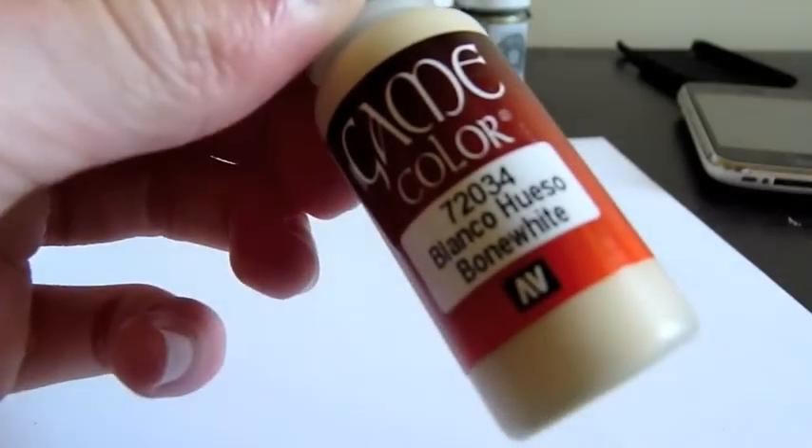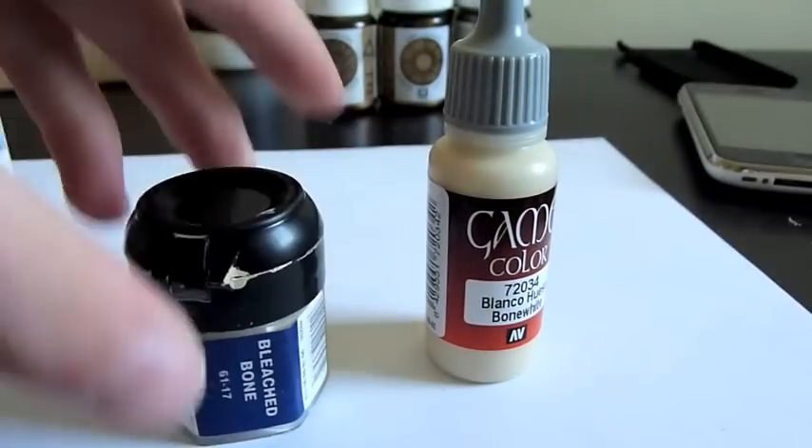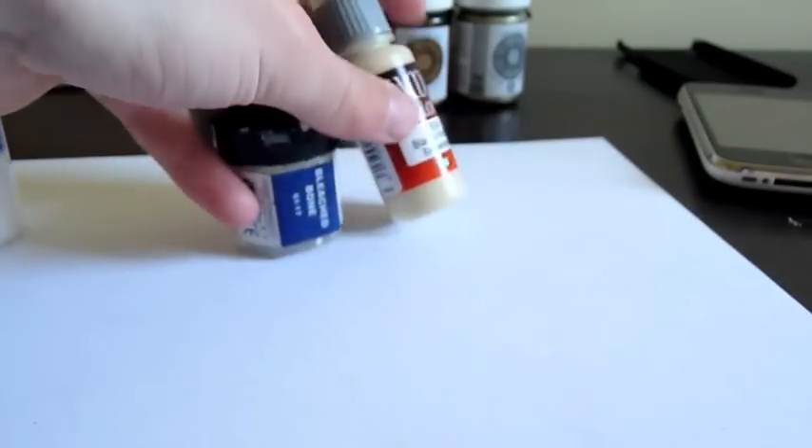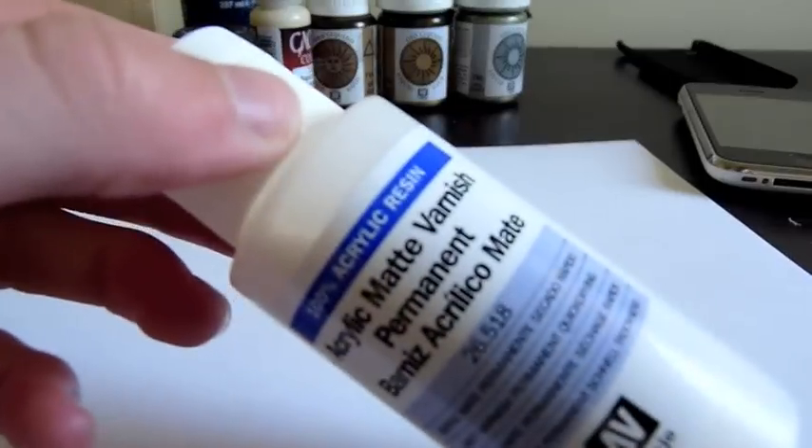I've picked up some Game Color Bone White — this was just because I wanted to compare Bone White to Bleach Bone and see how they'd compare on my mummies. I'll give you a side-by-side view, and I've got some matte varnish Vallejo again.